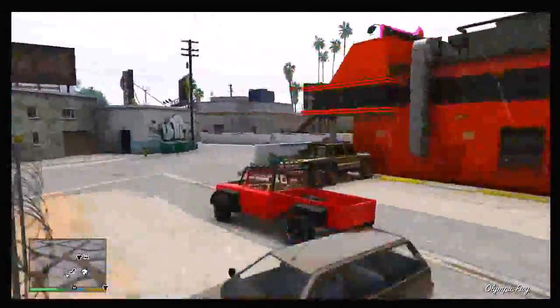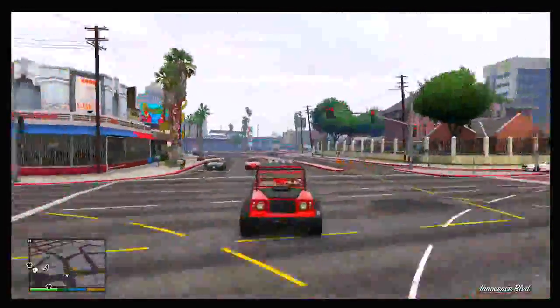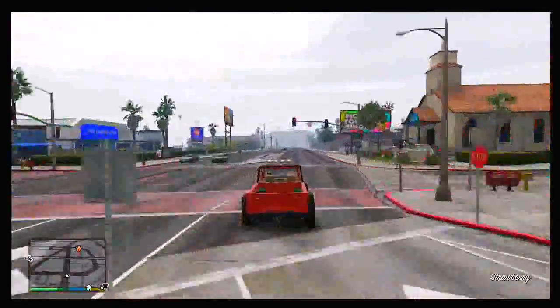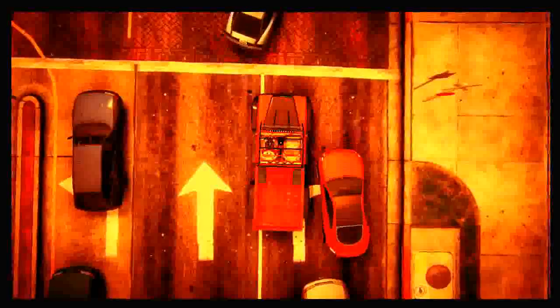Once you have made that quick save, get into any random vehicle and drive a good distance away from the strip club — you don't have to drive too far, just a good distance away. Then hold down on the d-pad and select your multiplayer character. This will now put you into a multiplayer session.